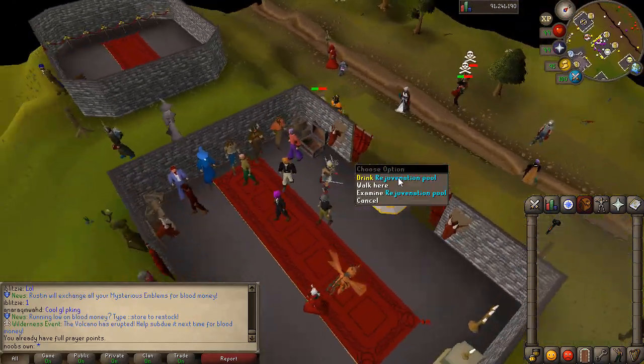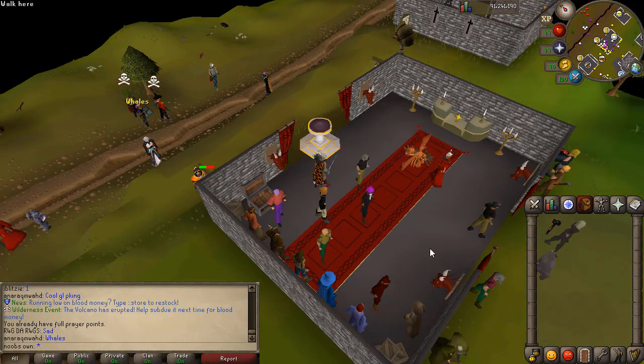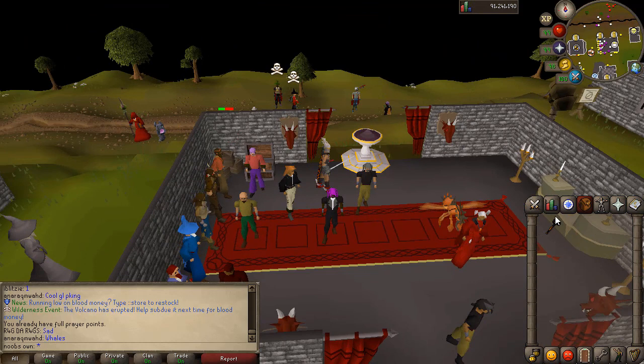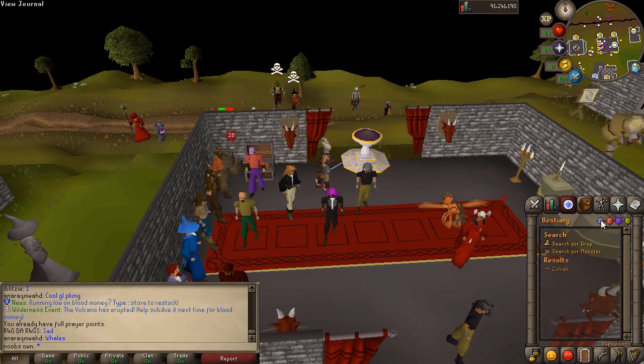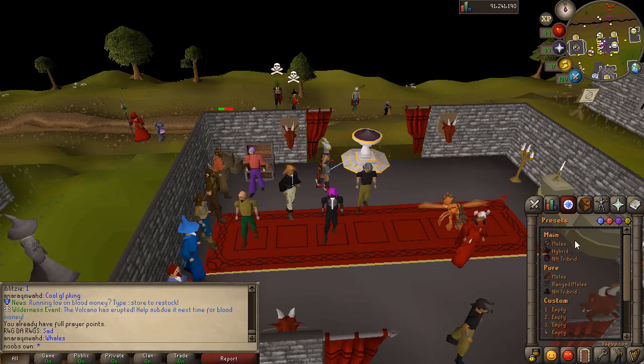And of course right here you have the Rejuvenation Pool. For if you come out of the Wilderness you can just regen right here and go straight back to PVPing. Now this is an instant PVP server. So if you actually go right here, you can see the server information. But if you click on presets - the red one right there - you can actually check the presets. You have Melee, Hybrid, NH-Tribrating, and some pure presets as well. You can also toggle the overlays right here. So that's pretty nice.